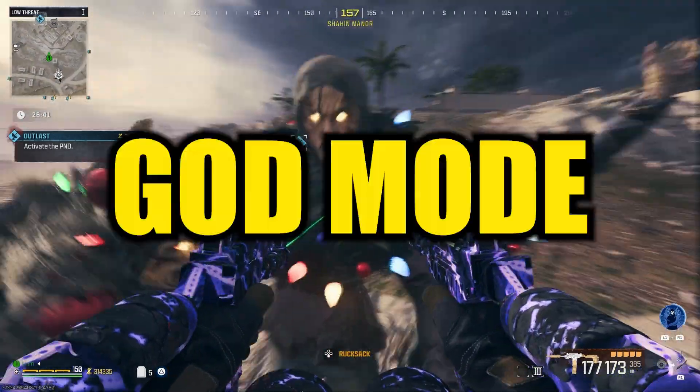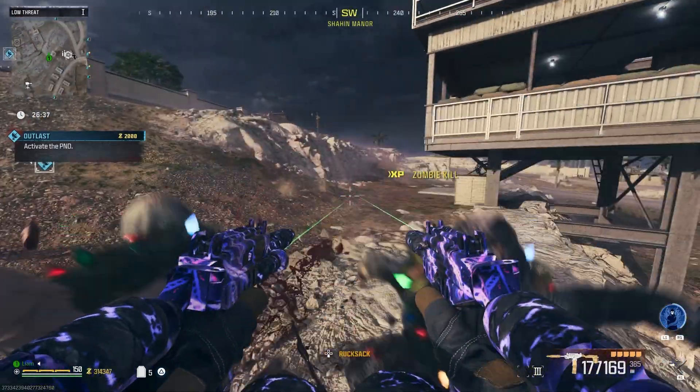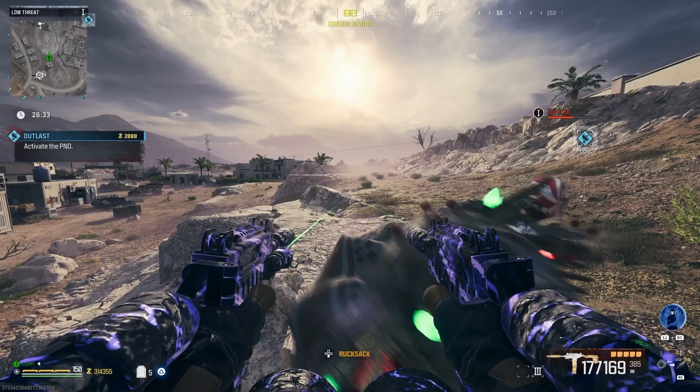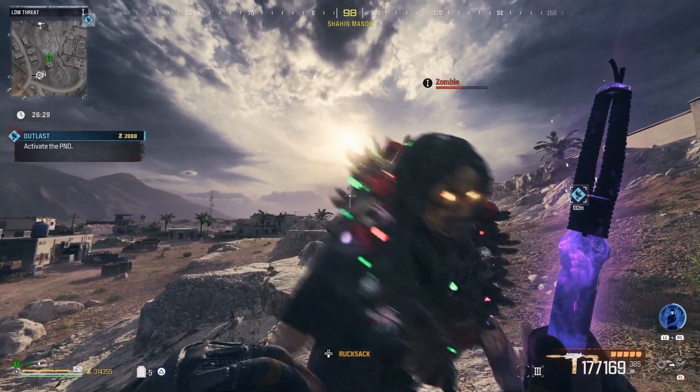We finally got a god mode glitch and you can literally turn it on and off with the press of a button. First I'll show you how to do it, then I'll show you the best uses for the glitch, then I'll show you what can still hit you and how to leave the glitch.